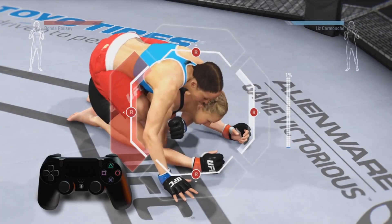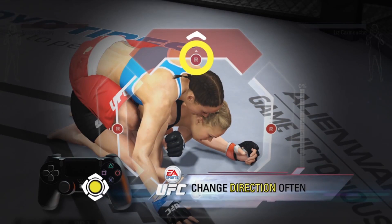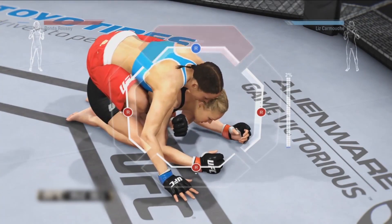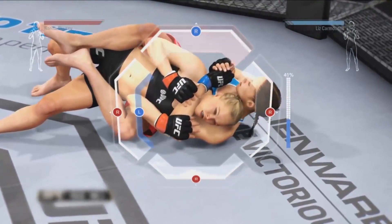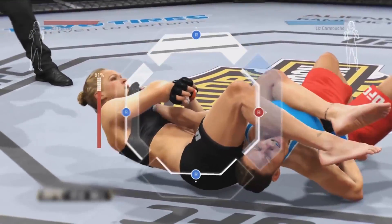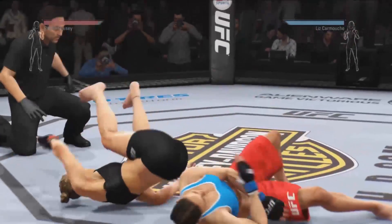Your opponent will be trying to counter you by watching which gate you're moving through and matching that movement with their own right stick, so change directions often to keep them guessing. Reach the end of any gate and you'll escape the submission attempt. Fail to and your opponent will move on to the next stage of their submission. Stamina always plays a role in the fight — the lower your stamina, the tougher it will be to push those gates out and escape the submission.